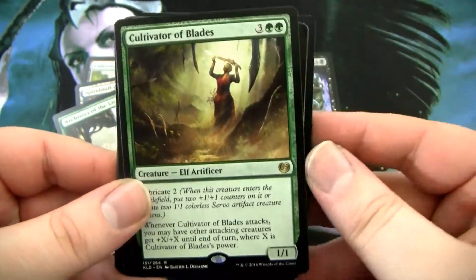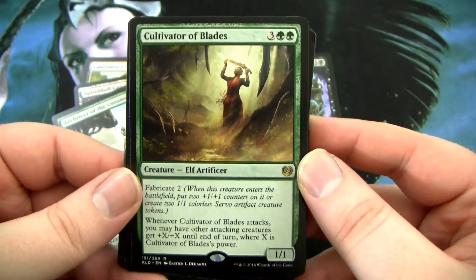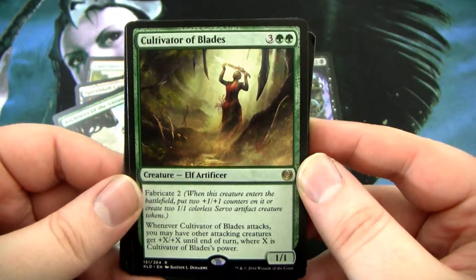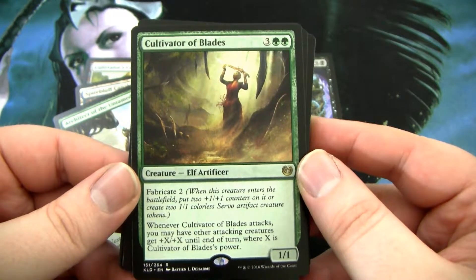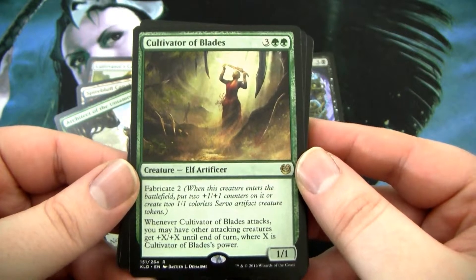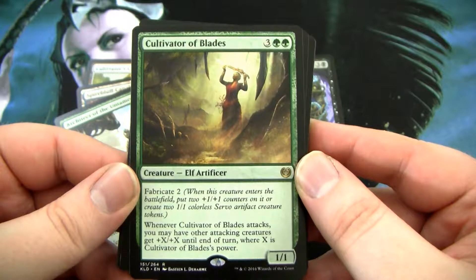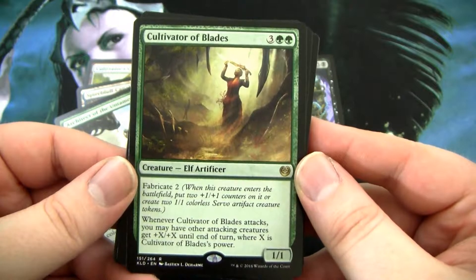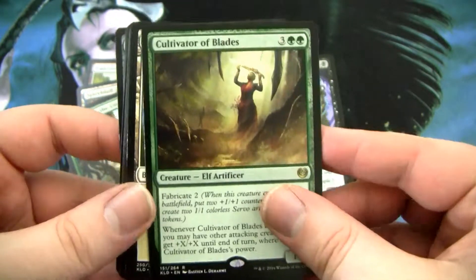Our final rare is this green card, Cultivator of Blades. It is a 5-mana 1-1 — that's not good. It's 3-mana of any color and 2-green. It is an Elf Artificer. It has Fabricate, so it could be a 3-3. Whenever it attacks, you may have other attacking creatures get +X/+X until end of turn, where X is Cultivator of Blades' power. It's probably okay in limited.